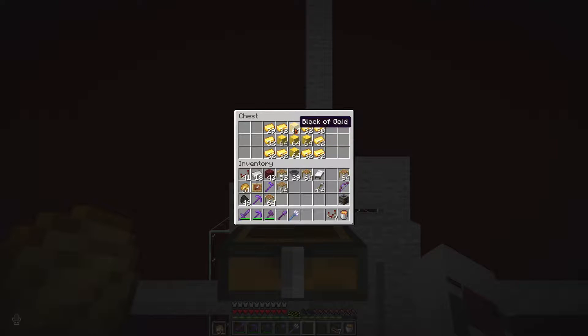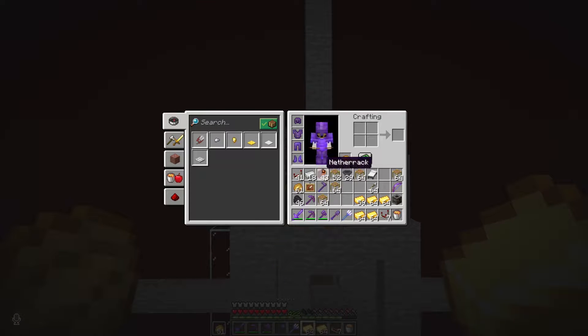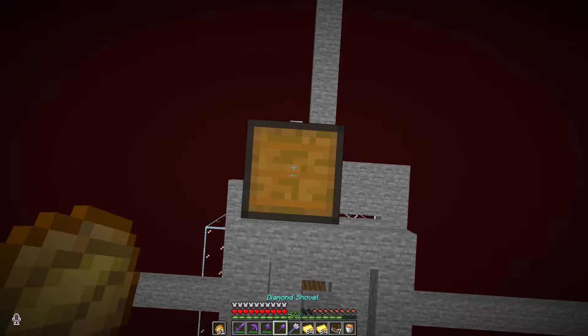That's like... 2, 3, 4, 5 — 45 stacks plus all of this, which is another 1, 2, 3, 4, 5 — so 50 stacks of gold ingots. I just turned this into ingots because I didn't want to waste too much.